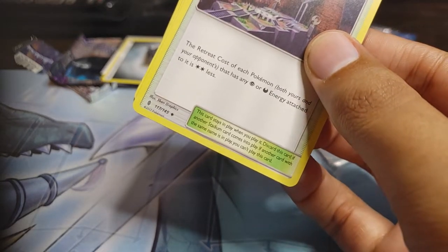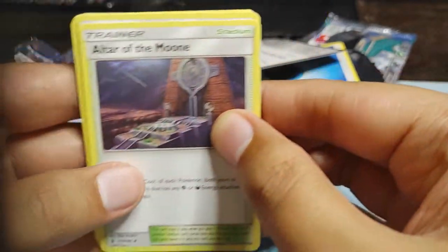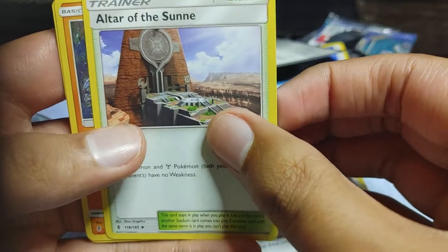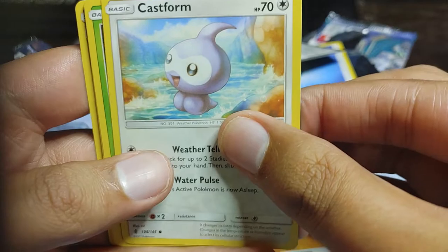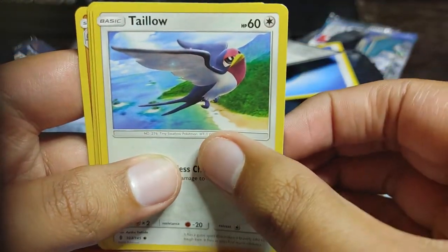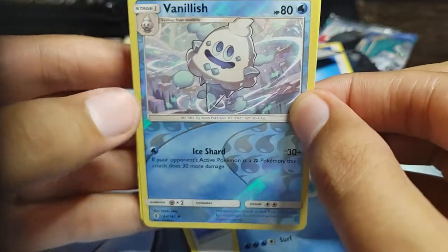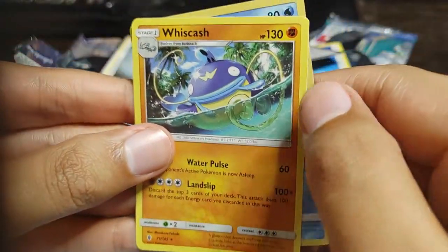Let's move on to this pack. We got an Altar of Moon, we got Mallow, we got the Altar of the Sun — we got two altars. We got Nosepass, we got Castform, we also got Fantump, we got Talonflame, we got Whalmer. Oh, look at him just chilling out. I keep showing the cards off — I apologize. We have a reverse Vanillish and a non-holo Whizcash.